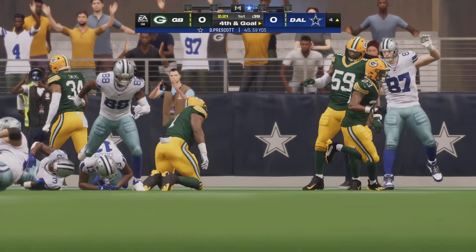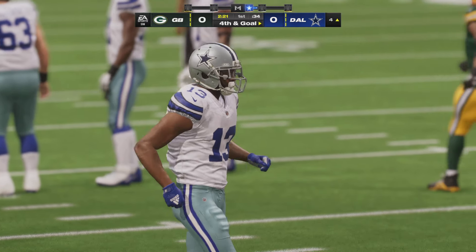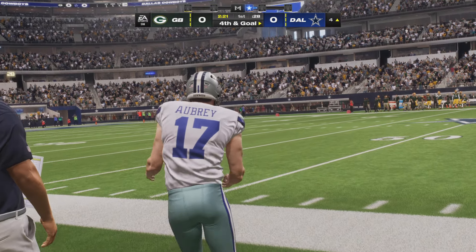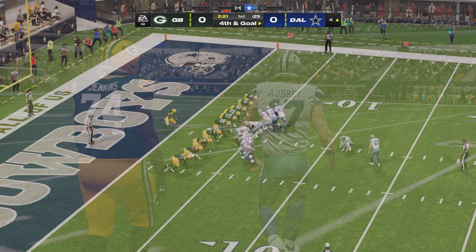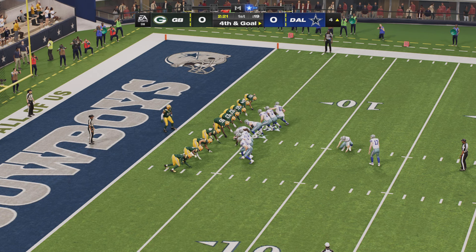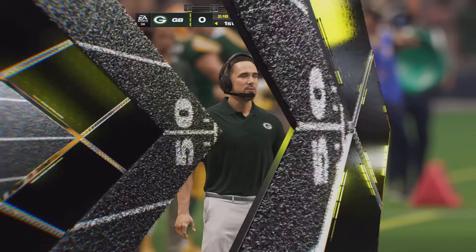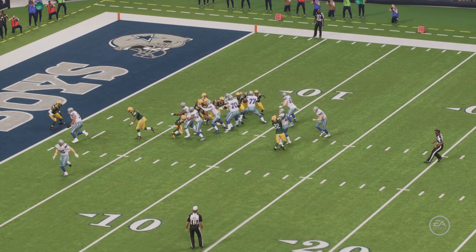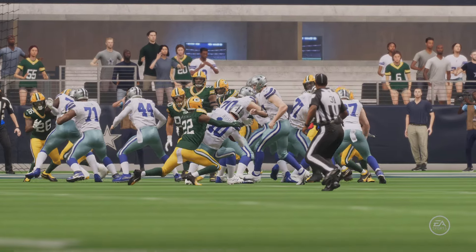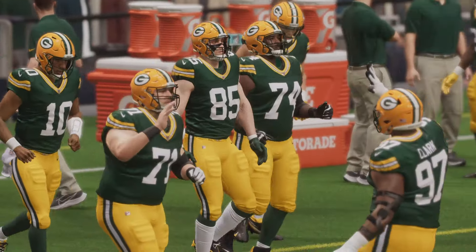Prescott toward the end zone, but that's going to wind up incomplete. They were so close — just needed to hang on just a second longer, but he couldn't complete the process of the catch through the jostling from the defender. So on fourth down, Prescott off and on is Aubrey for the Cowboys field goal. He'll try and throw here on the fake, and he's brought down — it's a sack and a turnover on downs. They pass up the three, fake it, it doesn't work. On the opening drive, the defense comes up with a goal-line stand.